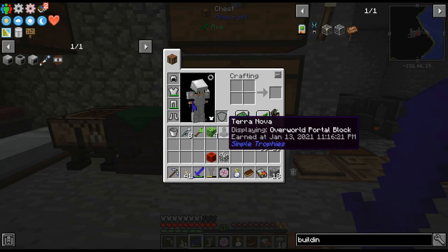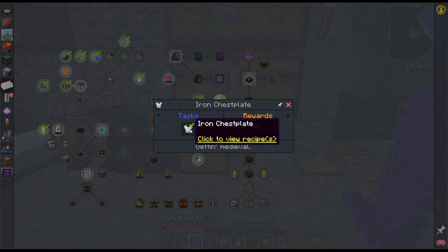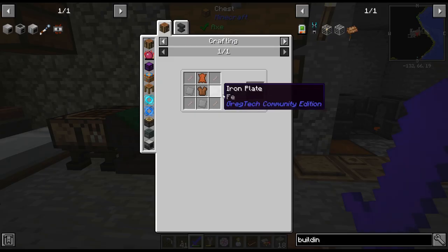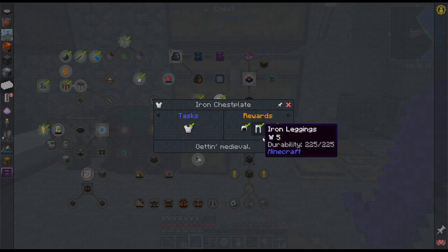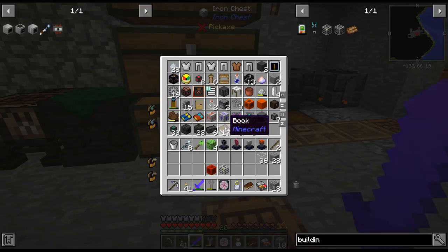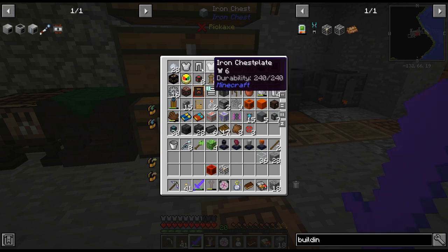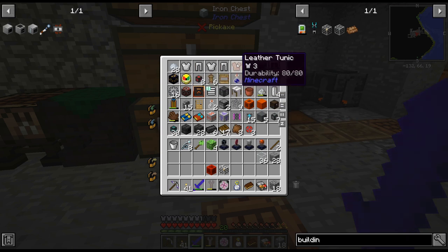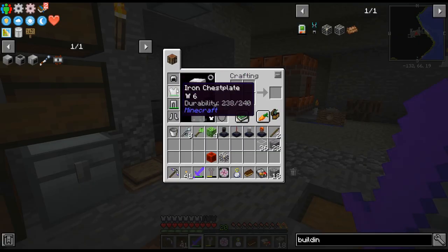I crafted up the leather tunic. And then if you craft up an iron chest piece or chest plate, you do get an iron helmet, iron leggings, and iron boots. We did end up finding iron chest plates in the village, so I didn't actually have to craft that part up. Now we have a full iron armor, thankfully.